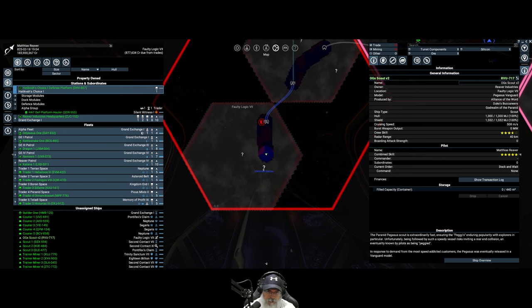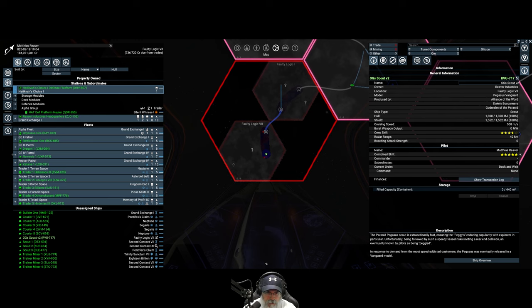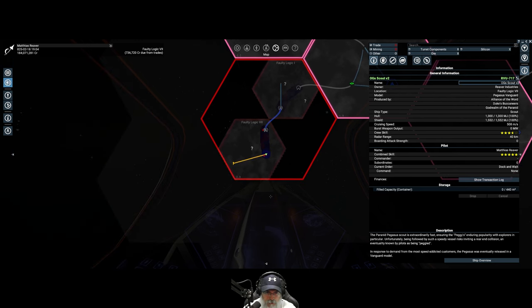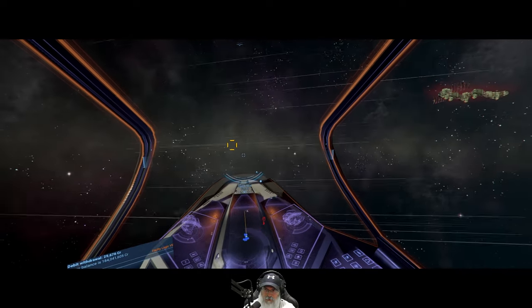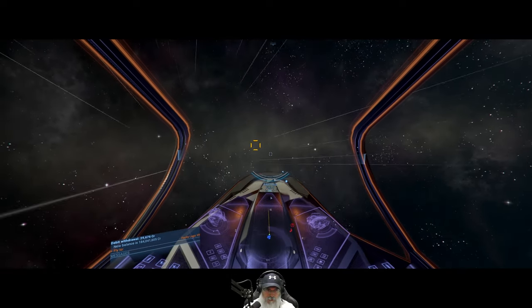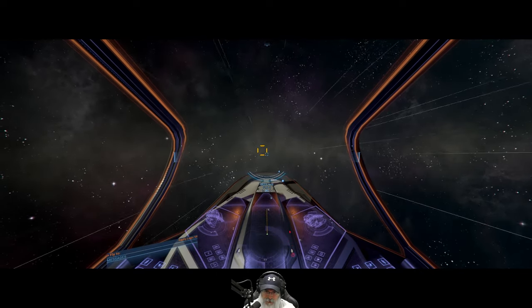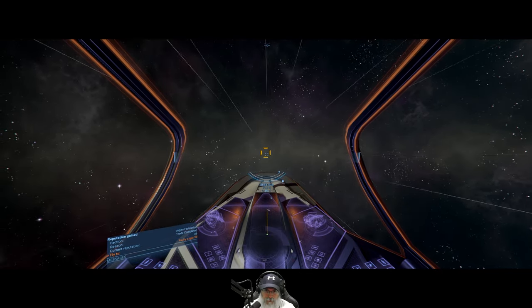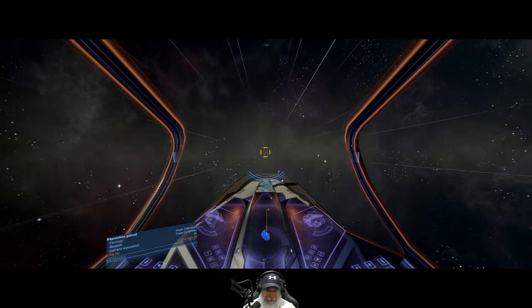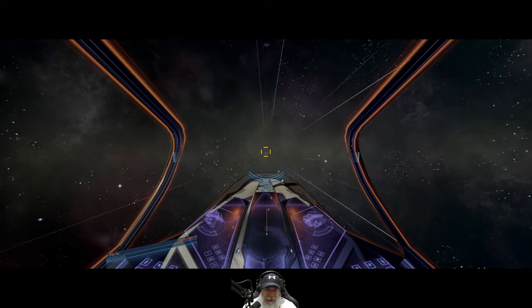Xenon station there. Unknown station, unknown station. We'll go over this direction and do a long-range, just in case there's something we might have missed. Oh, minefields — yowsers. There's a gate.